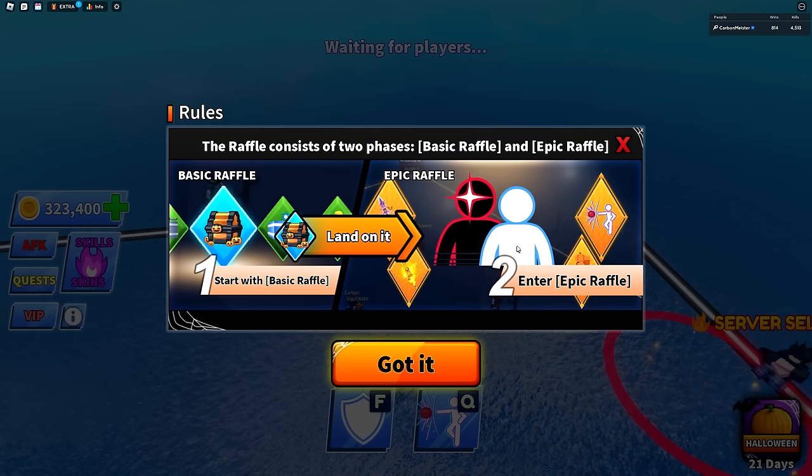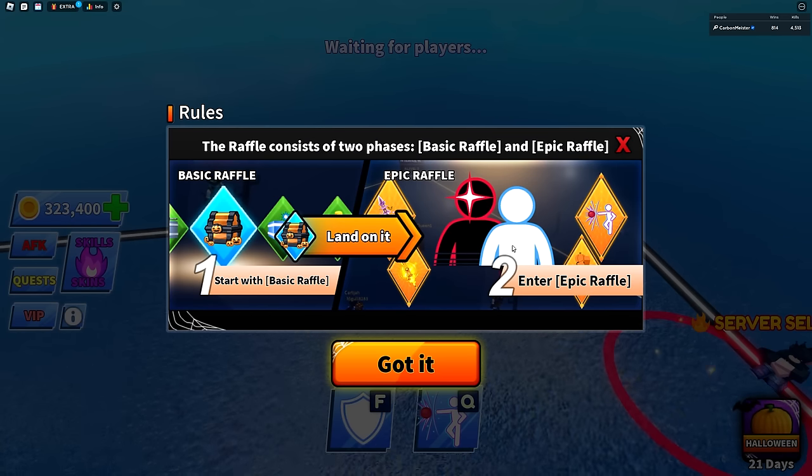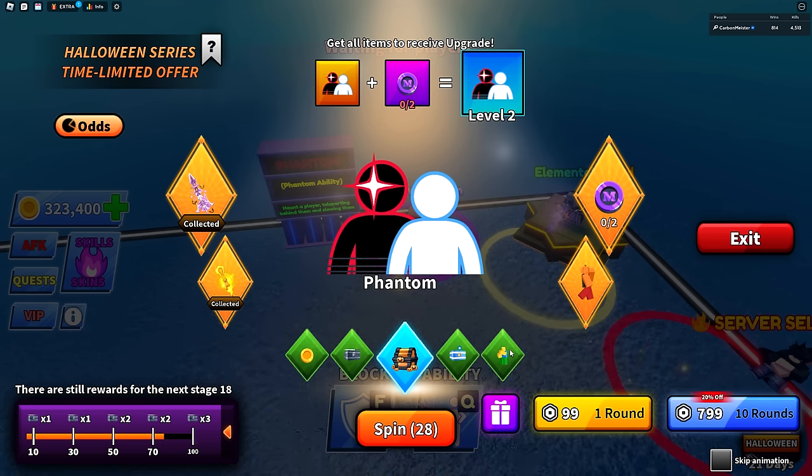The next question is how do you get those tokens? Well, if you've already unlocked the Phantom ability — meaning you've gotten the Witch Sword, the Ember Sword, and Infinity — it's going to change, and Infinity will be replaced with the token. I'm gonna click skip animation and spin a couple of these; hopefully I can get the token, although it's very unlikely. I got these spins from when we went after the Halloween Harvester because I had to complete the battle pass, and I'm almost done with it again.